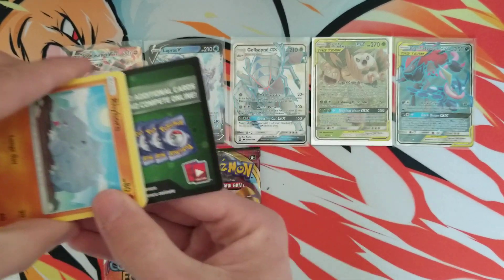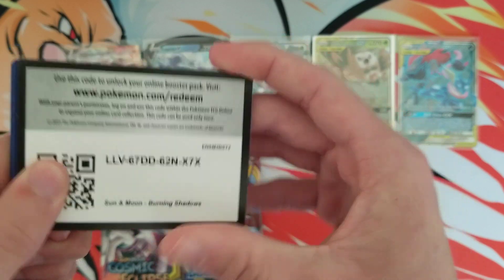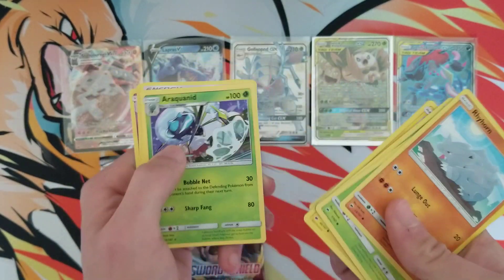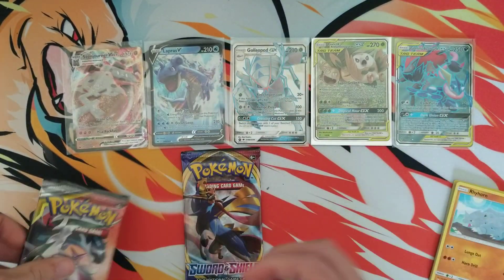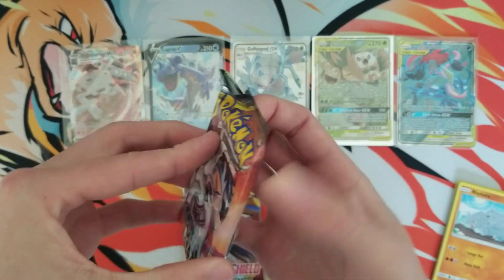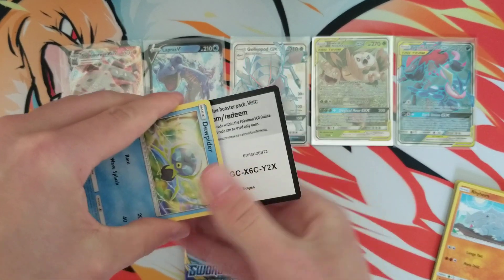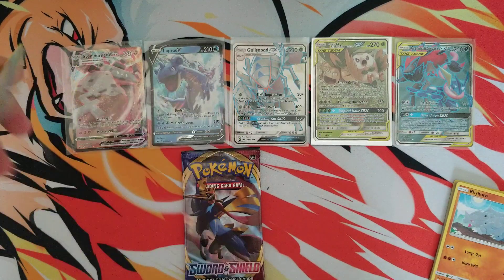We got some Burning Shadows and another green coat. Let me give this away — we'll just fan through the cards because there is not going to be anything in here. Yup, okay, nothing in there. Cosmic Eclipse — I'm going to pull this card so bad, the ADP. There is the PTCGO code.